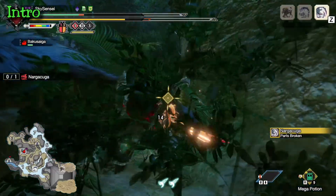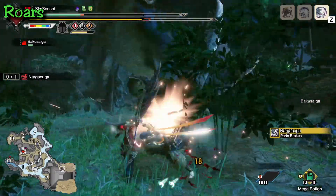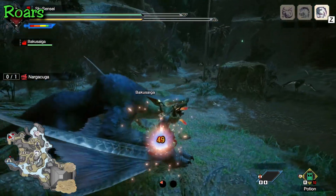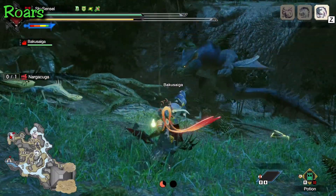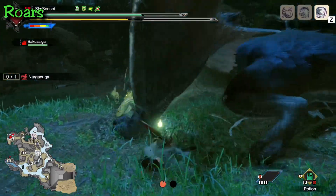Before we jump into attacks — roars are always the first thing monsters have. Rise's iframes are not ideal for dodge-rolling roars, so it's become pretty hard unless you're running Evade Window. I recommend countering most monster roars since most weapons now have a counter, and it's a big opening for you. With that, let's jump into the regular attacks.